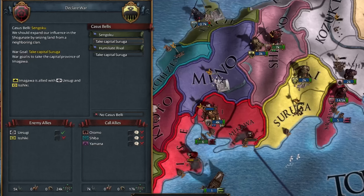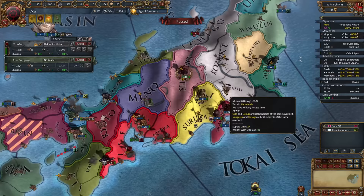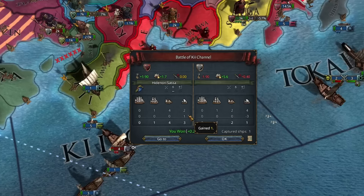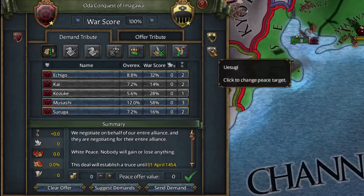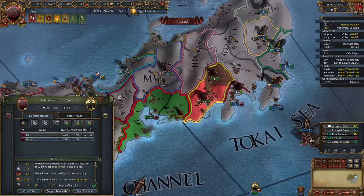Ashikaga took two base tax from us, giving us more than enough liberty desire to avoid another seppuku. Imagawa has the unfortunate honor of being our next conquest. They took land from another daimyo, so we can expand by two provinces here and take another 80 ducats from Uesugi. Their small army of 3,000 was crossing the province we had units stationed on, so we declare war right before they leave and get an easy stack wipe. We should be able to carpet siege all provinces before they can recruit more troops.